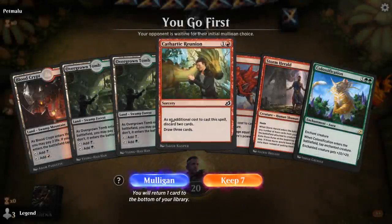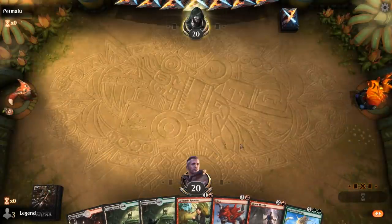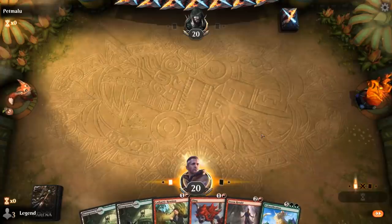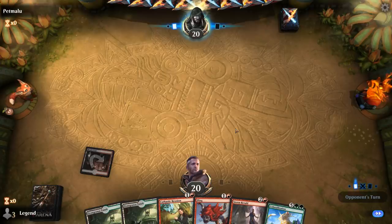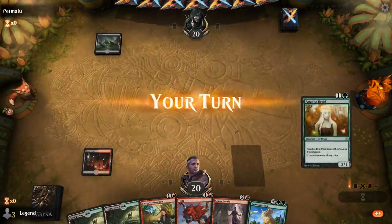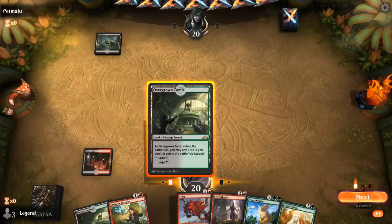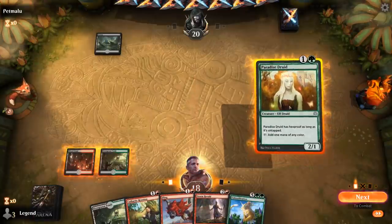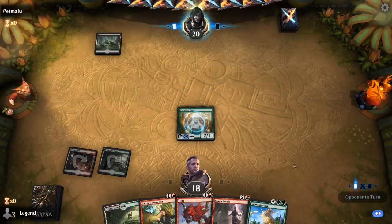We're on the play with a pretty nice hand — we've got all the pieces for a potential turn 5 kill, though no acceleration. Maybe Cathartic Reunion can find one. The deck is capable of winning on turn 4 if we play Kiora turn 3 and then untap Storm Herald on turn 4. Paradise Druid was a nice pickup, so we'll play that first. Next turn we can Reunion.